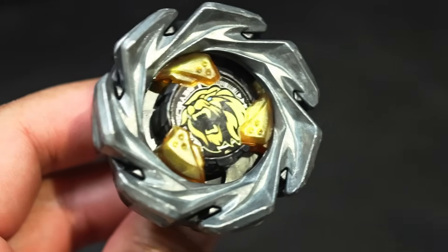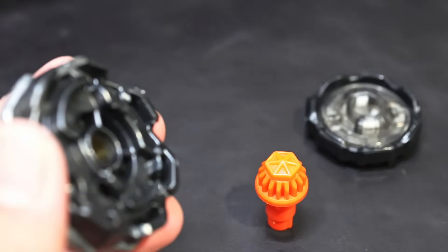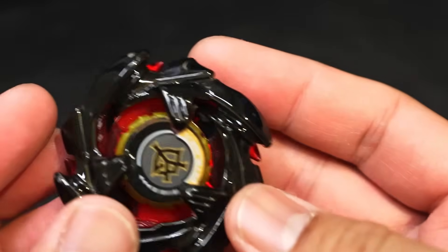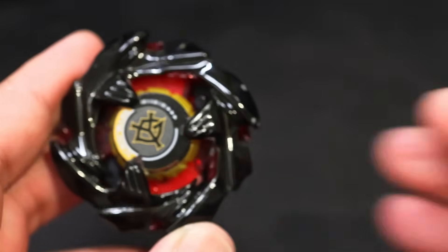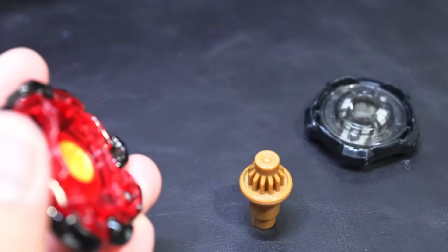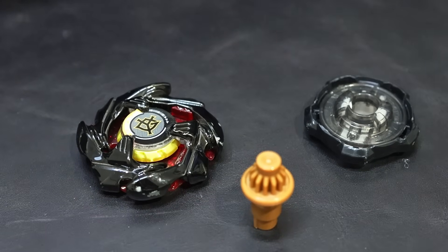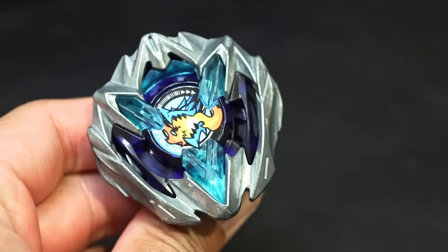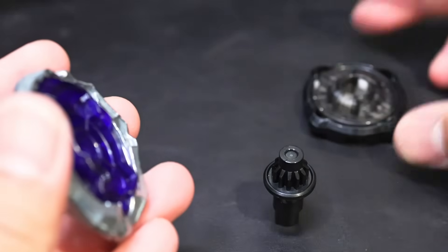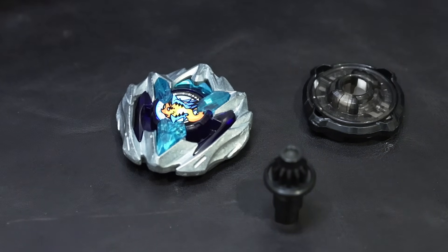At number 5, Leon Crest 760 Hexa with 1.361 points per loss — good to see a defense type making the list. With its bulky build, this combo can't be easily thrown out of the stadium, which is why it has a low PPL. At 4th, Cobalt Dragoon 560 Point with 1.357 points per loss. Since it's a left-spin blade, it mostly parries or absorbs attacks from right-spin combos, making it hard to KO. At third, Dran Buster 460 Flat with 1.351 points per loss — strong in both PPW and PPL.